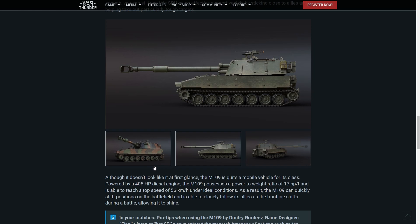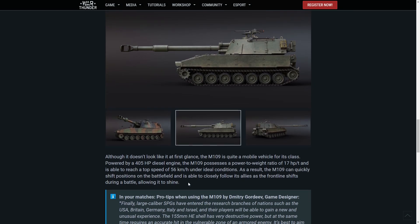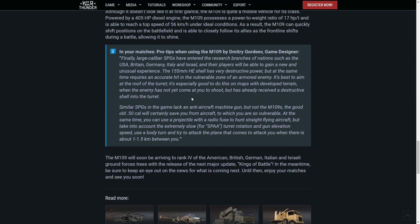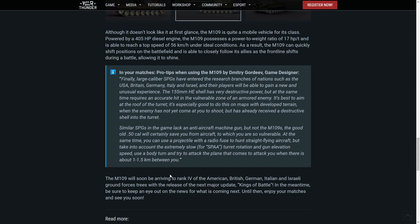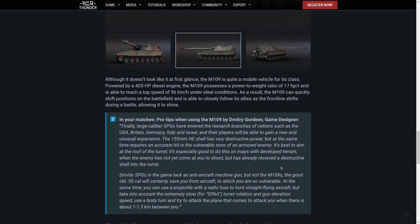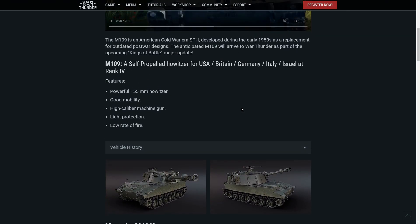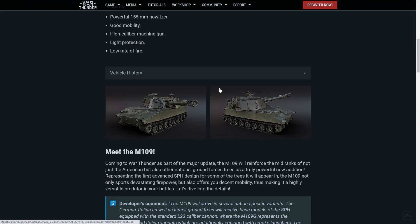Although it doesn't look like it at first glance, the M109 is quite mobile with a 405 horsepower diesel engine, 17 horsepower per ton, and 56 kilometers per hour in ideal conditions. The M109 will arrive at rank four of the American, British, German, Italian, and Israeli ground forces trees with the release of the next major update. It is a counter to the 2S3M — I don't know whether it will be better or worse, but it's definitely bigger.